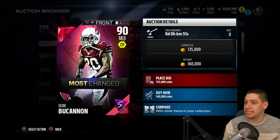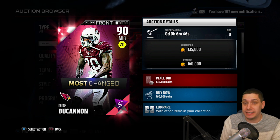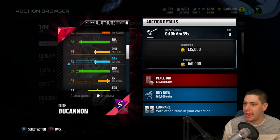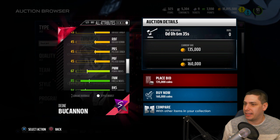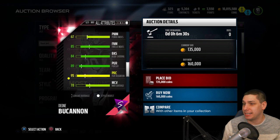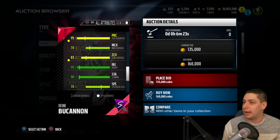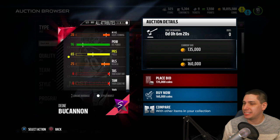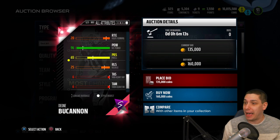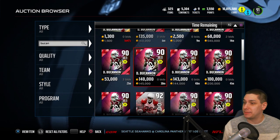The card art finally loaded and his superlative is 'Most Changed,' which makes sense considering he used to play safety and is now playing middle linebacker — pretty cool that they decided to include that. Looking at a couple more attributes: 88 tackling, 84 block shedding isn't great, he's not much of a pass rusher, but he does have 85 finesse move. 95 play recognition — if you don't user him you're still gonna get good play recognition. 96 hit power — that's what I'm talking about!